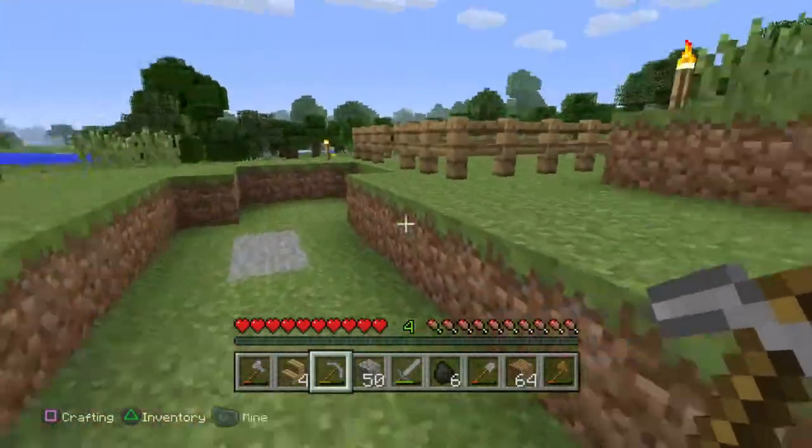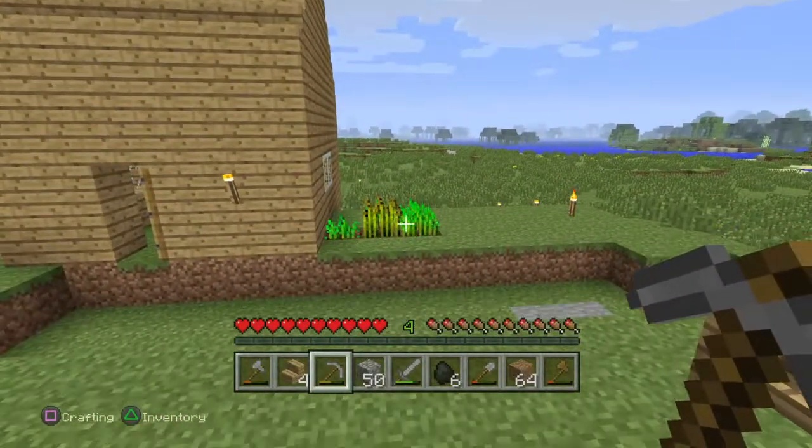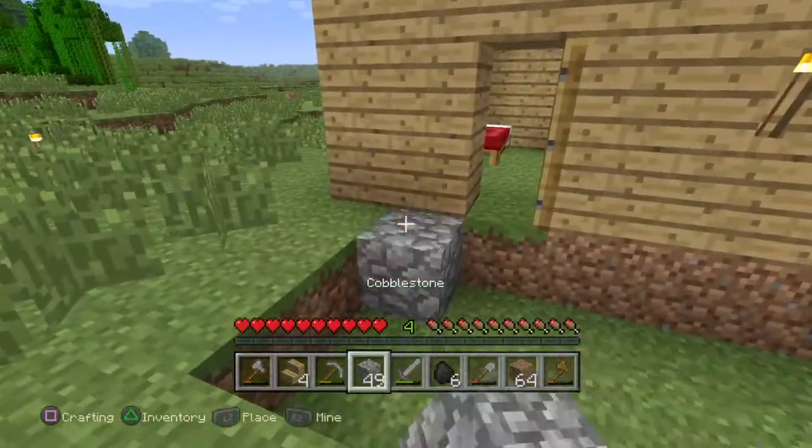What I wanted to do today was — I've got a pen ready to get some sheep. I've got some wheat over there to lure the sheep, so I'm all set. I just want to put a cobblestone path down here first.